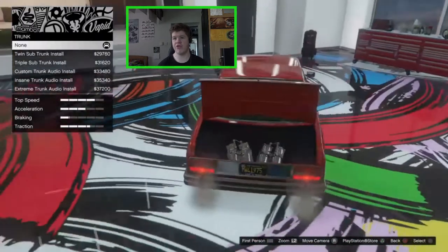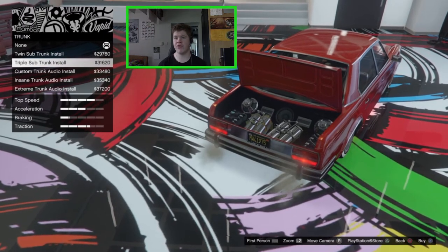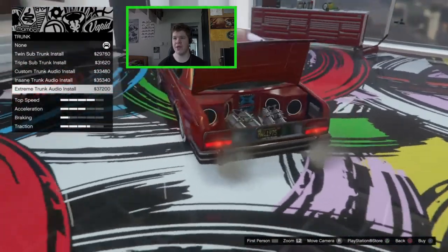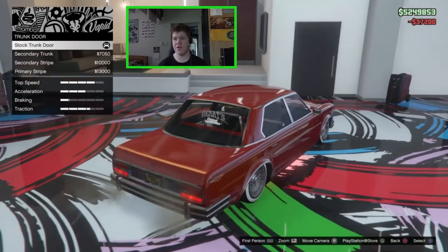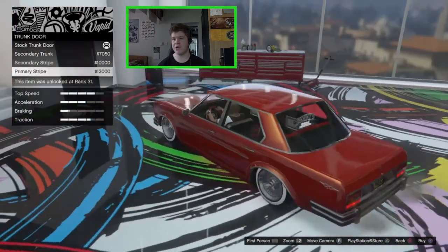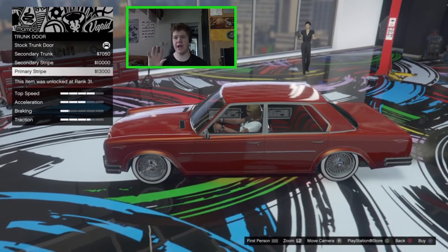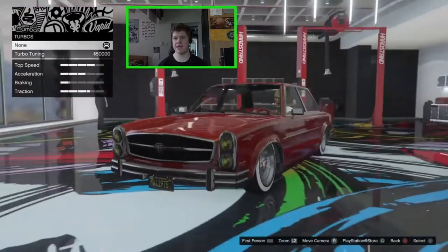We can do the transmission. For the trunk we've got the twin sub trunk install, the triple sub trunk install, the custom trunk audio install, the insane trunk audio install, and the extreme trunk audio install - I think that one looks the best so we'll go for that. For the trunk door we can go for the stock one, the secondary trunk, the secondary stripe, and the primary stripe. The primary and secondary is now the same colour but it basically adds a stripe of the secondary colour like on the hood, and you can flip it if you want. That's something that's stock on the regular Glendale so you might have seen it before. You can upgrade the turbo if you want as well.